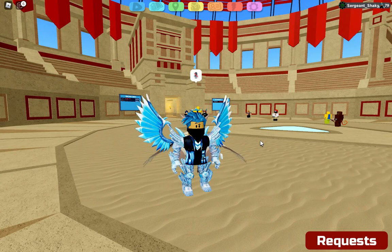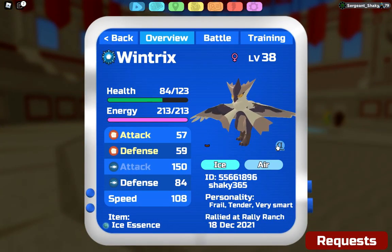It's time I finally get to use my new favorite Lumion, Wintrix — it's an ice air type. I got the alpha for it accidentally; I was trying to get the alpha version of Akalos, which is the new Warmer, and I accidentally got this. We're just gonna showcase it. It's frail, tender, very smart. I was trying to get the secret ability instead of the alpha but I ended up getting the alpha, so I'm gonna showcase it anyway.